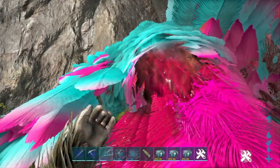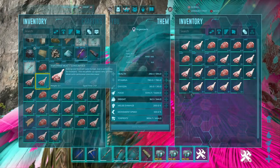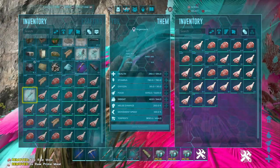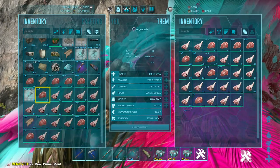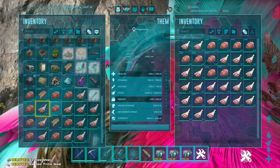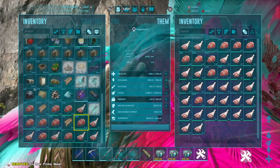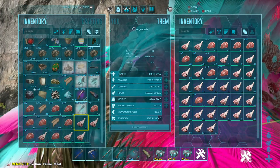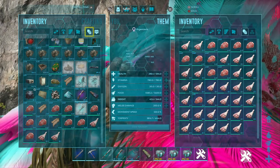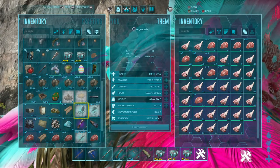56% - okay. Our first Easter tame! How many eggs do I have now? You can see them right here - we have 29. That's good, I'll take that.